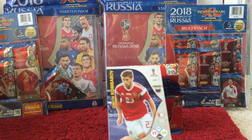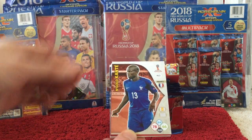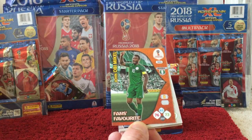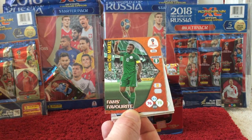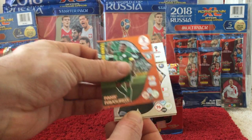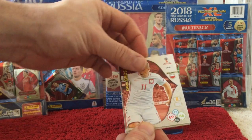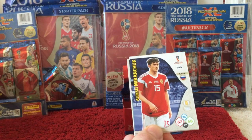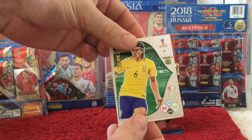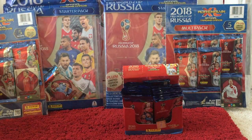Then in the next packet we have Komborov, Kante, and the insert card is Obi Mikel — he's at Chelsea now, playing for Nigeria. Then we've got Caceres, Grozicki, Miranchuk, Felipe Luis, Acosta, and Lamar.